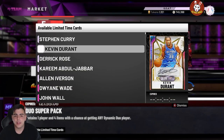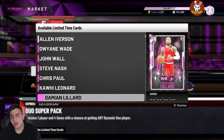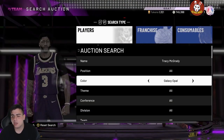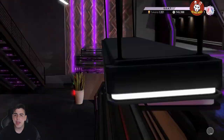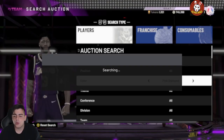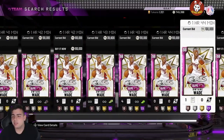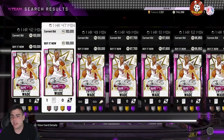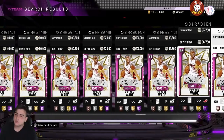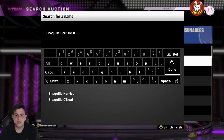Let's see what else is in packs — D-Rose, Kareem, Allen Iverson, Curry, D-Wade. These packs are honestly booty, I'm not gonna lie. We got some moments cards in here. Tracy McGrady might be a good card to snipe as well. If you have any of these cards, I'd recommend selling them before you get off. Let's look at Pink Diamond Dwayne Wade — he's already at buyout, so he's gonna drop consistently. The hype is always good in the beginning and then the cards just go right back down.